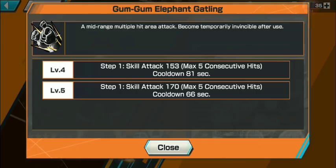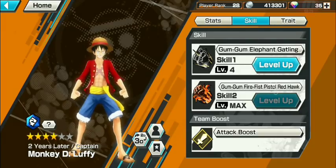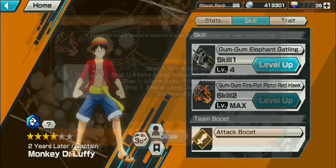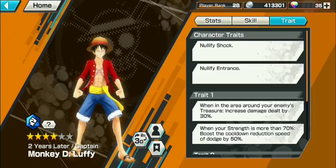I didn't max it out, so it's still 81 seconds for its cooldown — 53 damage per hit. This other skill I went ahead and maxed out because it's the one you use more often: the Gum Gum Fire Fist Pistol Red Hawk, a mid-range attack that sets the enemy aflame with 5 stagger for a set amount of time. Skill attack 566, activation probability 100%, so you hit them, they're on fire, it lasts 10 seconds, dealing 90 damage per second — a total of 900 damage on top of the initial hit. That's a lot of damage, and a 33-second cooldown.